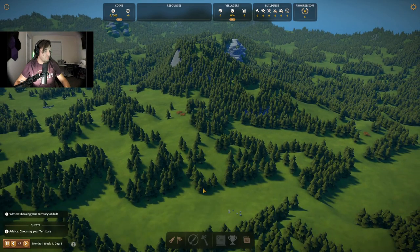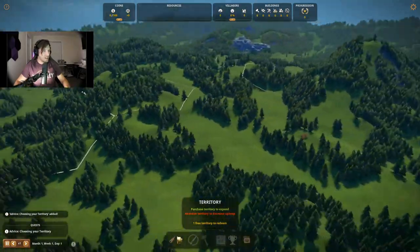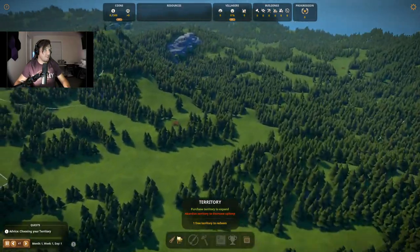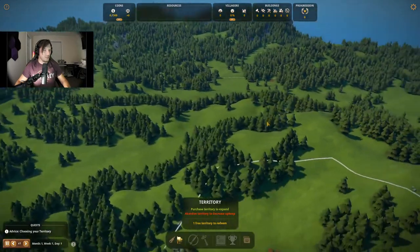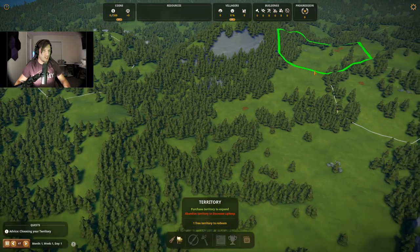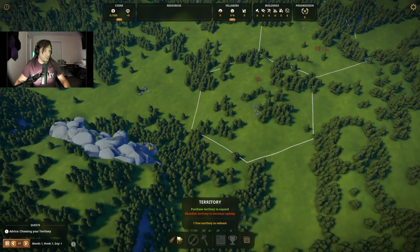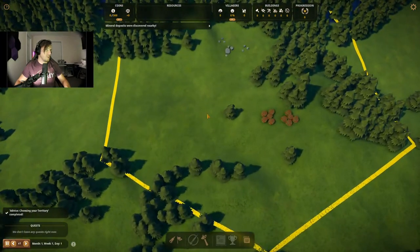So we're going to go ahead and select a territory. I generally, when I start this game, like to find some form of water. It does not appear that that's going to be a thing on this map — that's unfortunate. So I guess wooden berries. There's a little bit here, some here, but can't build there. Here we go — this is probably a good one to go with. Two berries right next to it. I'm assuming we could probably build a mine in this area eventually, but we'll go ahead and settle this place for now.